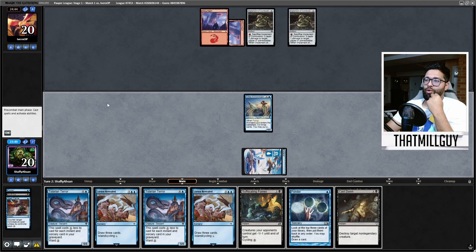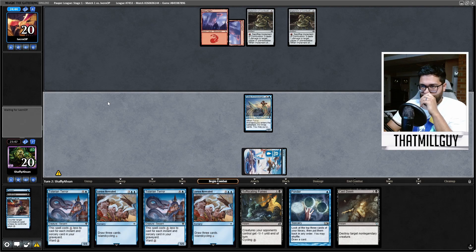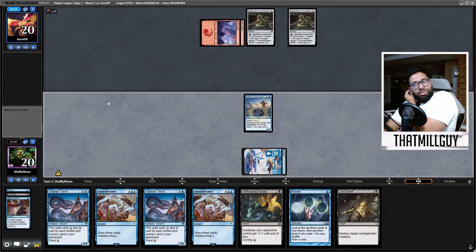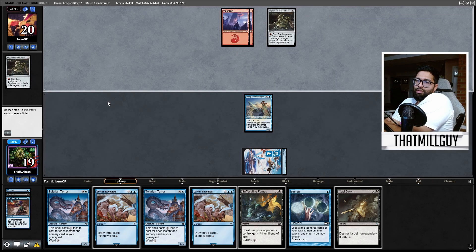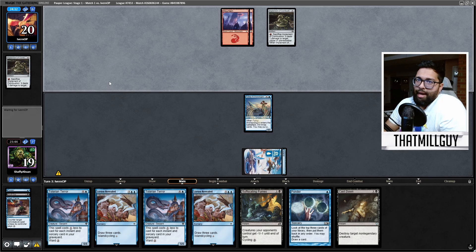Yeah, we're going to get cast down. I have a 0/3 blocker, so I'm going to get cast down. I can Lorien Revealed into a tapped swamp, and then I can ponder into something hopefully. This isn't bad — this is actually really good. I'm surprised we're being given this much room.